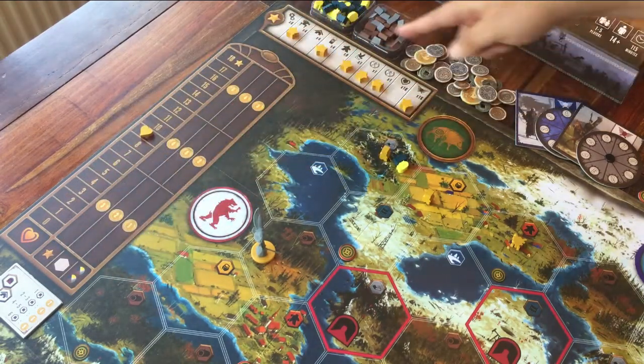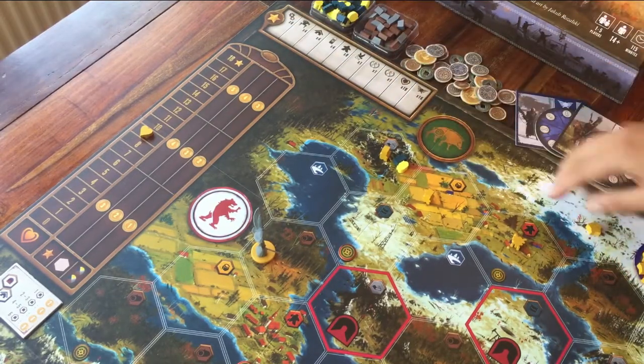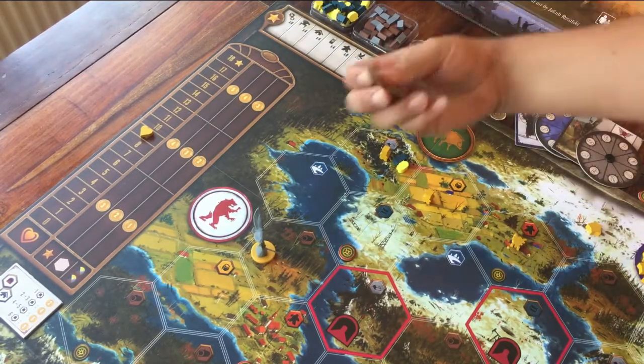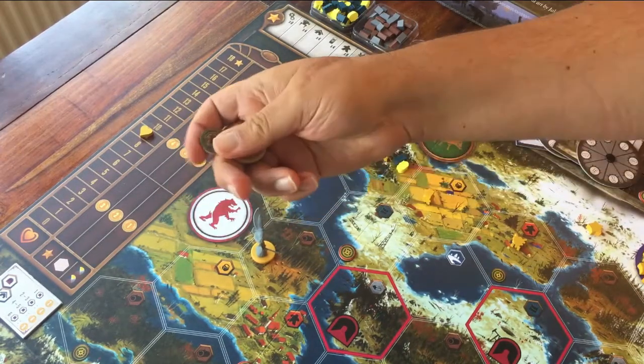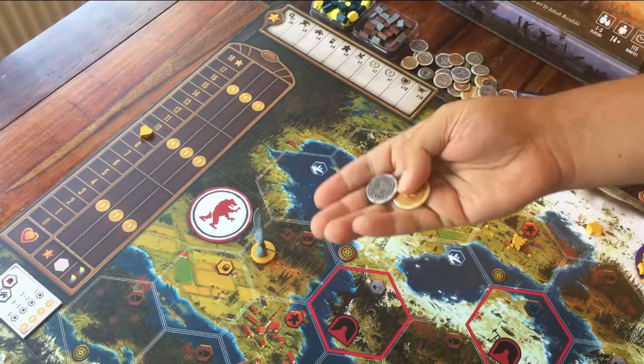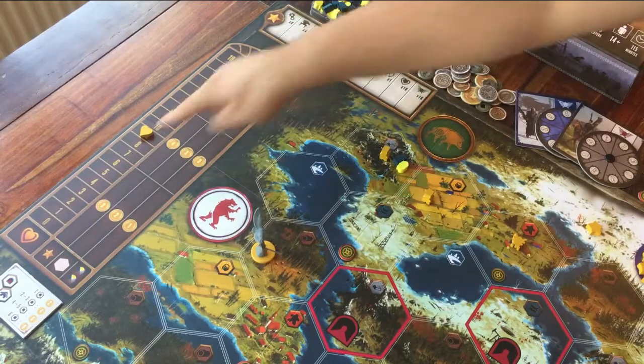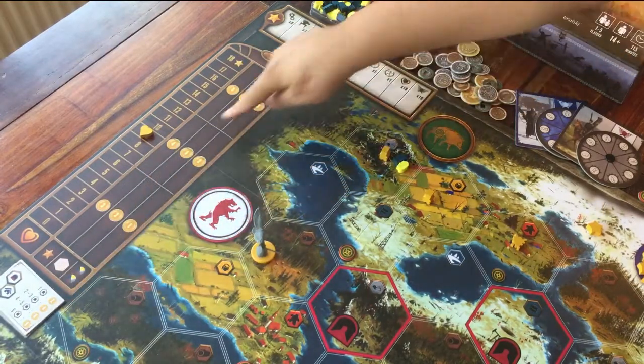Let me explain how you score points first. In this game, money is points — one money counts as one point. You'll already have some money left from playing the game, and the rest of the money comes from this scoring overview here. Just go row by row.